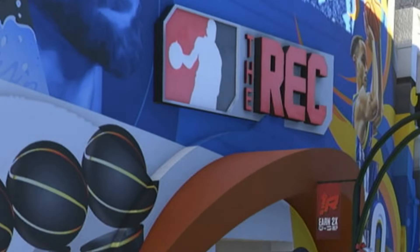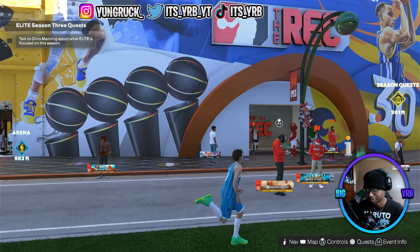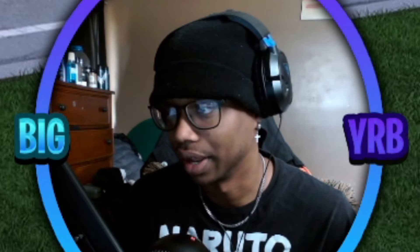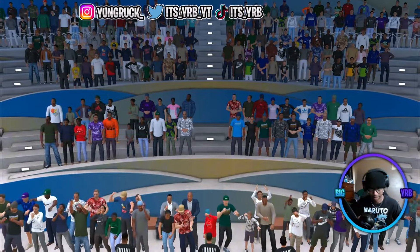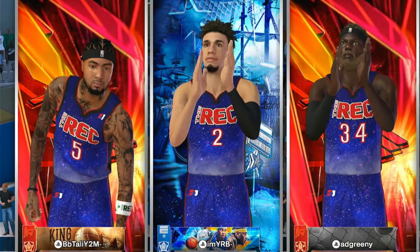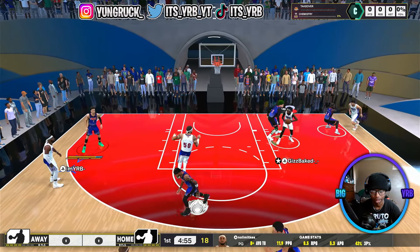We're gonna head to the random rec to try to get some good gameplay. If you ever play rec around us, you know how it goes — it ain't a good experience. But we need this LaMelo Ball content so we're gonna go up in there and do what we can. We're up in here. I only hope for good teammates. They got a shooting guard — that's crazy.